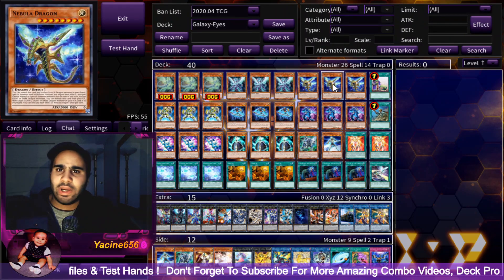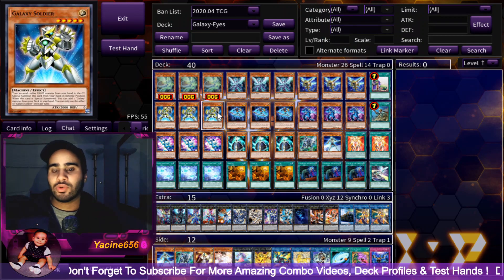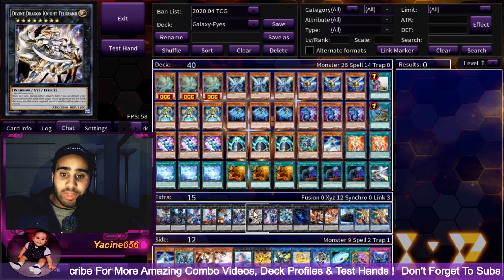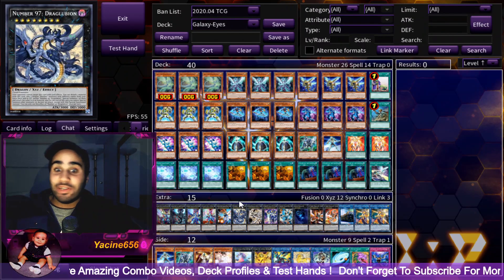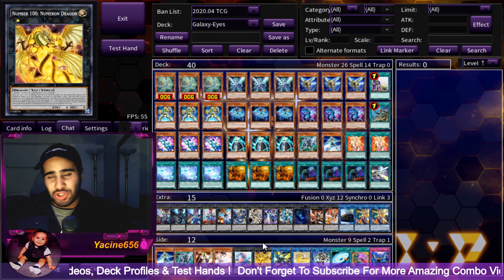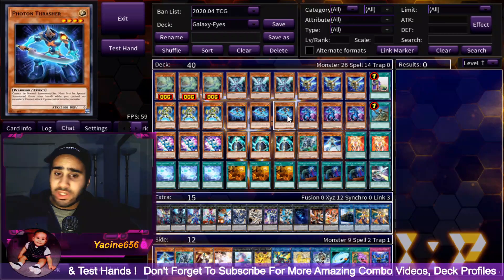I'm also playing Upstart, which is very obvious. Three Nebula Dragon is amazing when you're playing so many level 8s, as I already explained. Three Galaxy Soldier — unlike in Cyber Dragons, this is a card you really, really want to see because it searches more cards than just Galaxy Soldier itself. You can search Galaxy Knight and potentially make a one-card rank 8, or make Draglubion and OTK with Numeron Dragon at around nine thousand attack. I play Dweller because I'm playing so many level 4s.